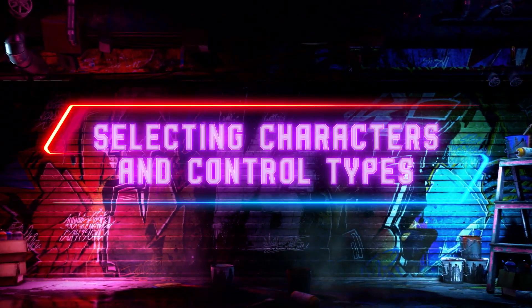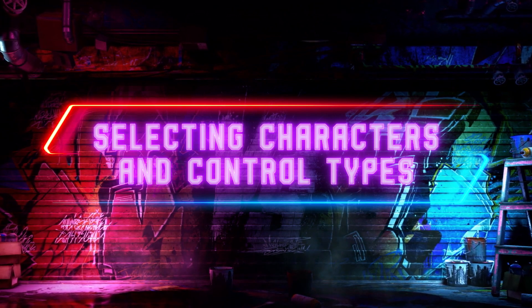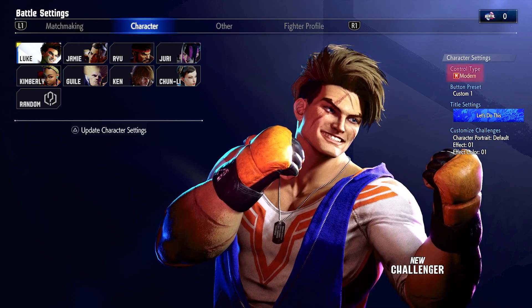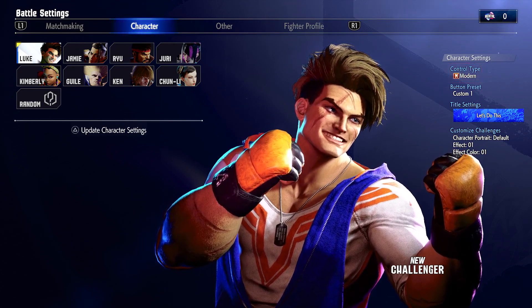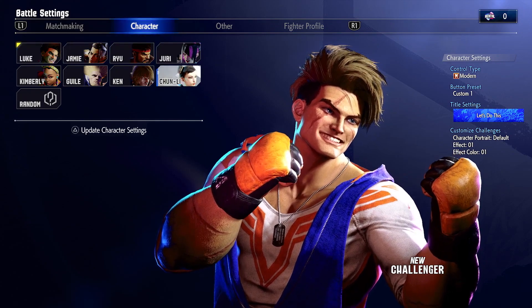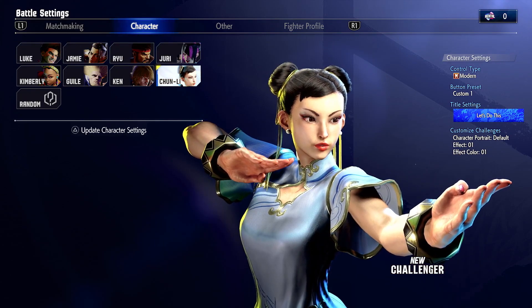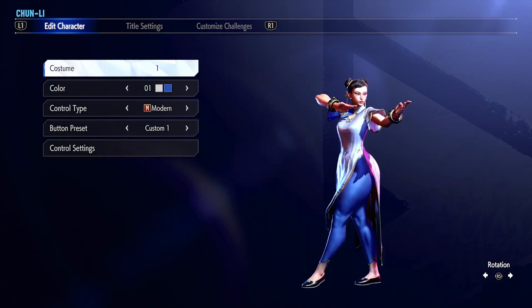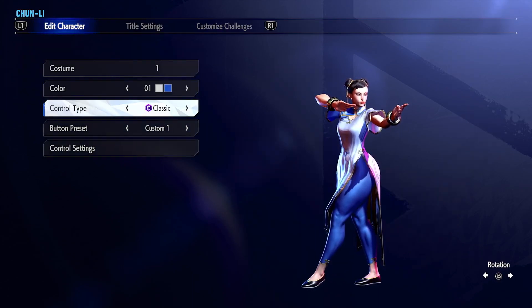First things first, let's get you started with picking a character and control type before the competition heats up. By default, Luke is selected as your character under the Modern Control Type. If you want to change either of these two options, head over to the Battle Settings to select your character and control type of choice. You can always change your character and control type at the conclusion of a match or a set, so feel free to experiment with whichever character and control type resonates with you the best.